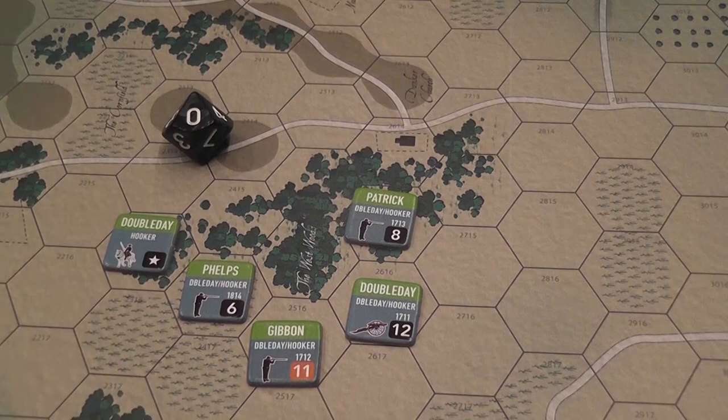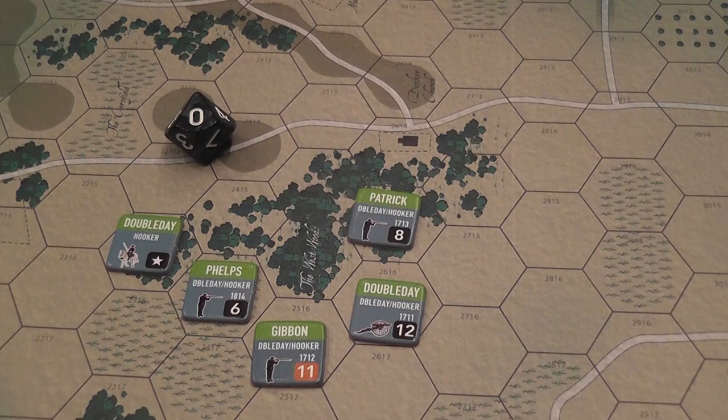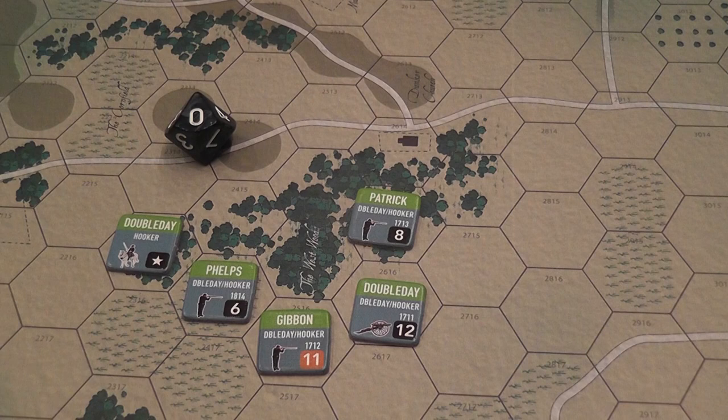As for morale, you roll a 10-sided die when a morale check is required. In order to pass a morale check, you need to roll higher than the current morale value. If you roll higher, you fail the morale check.